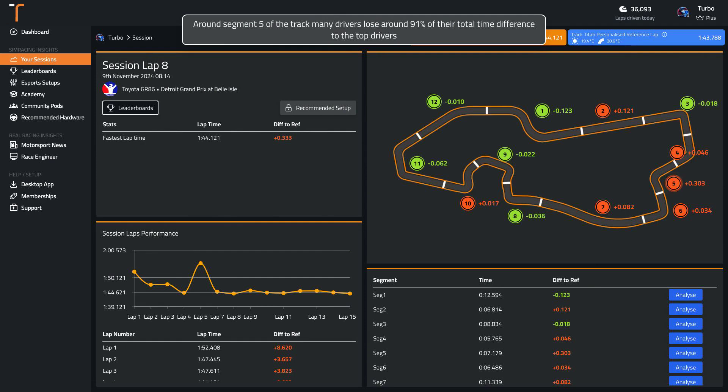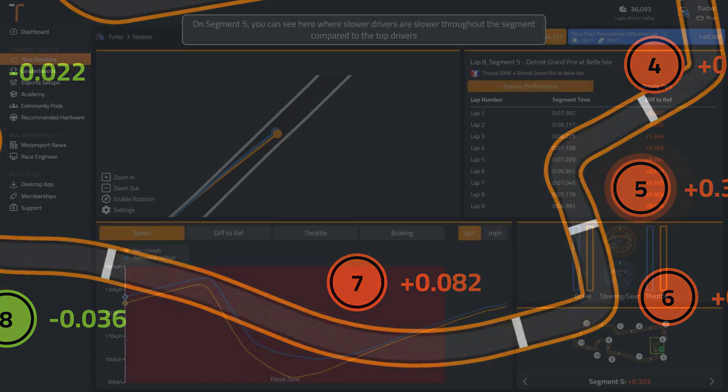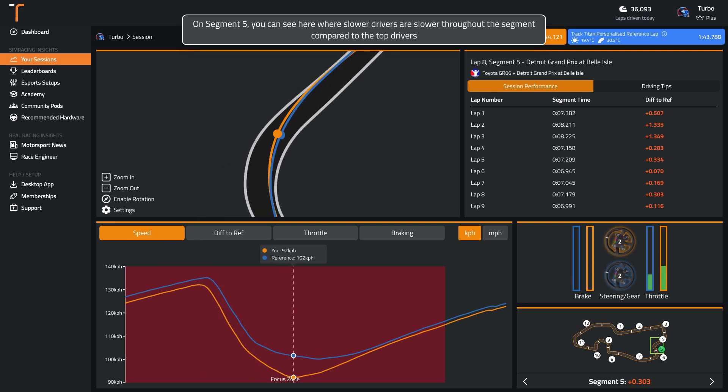Around segment 5 of the track, many drivers lose around 91% of their total time difference to the top drivers. You can see here where slower drivers are slower throughout the segment compared to the top drivers.